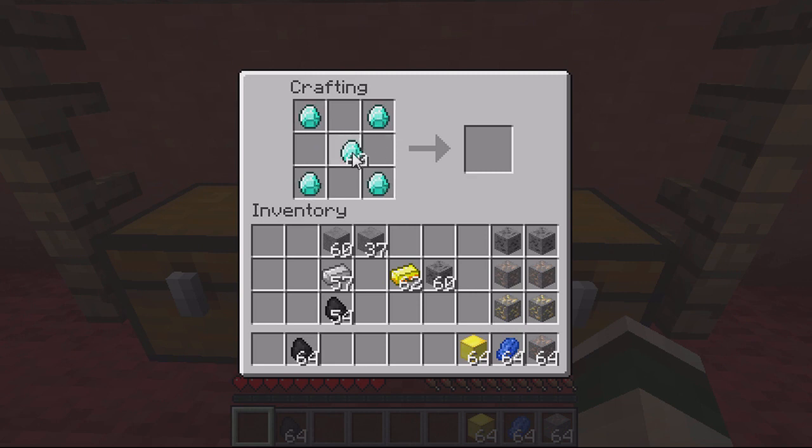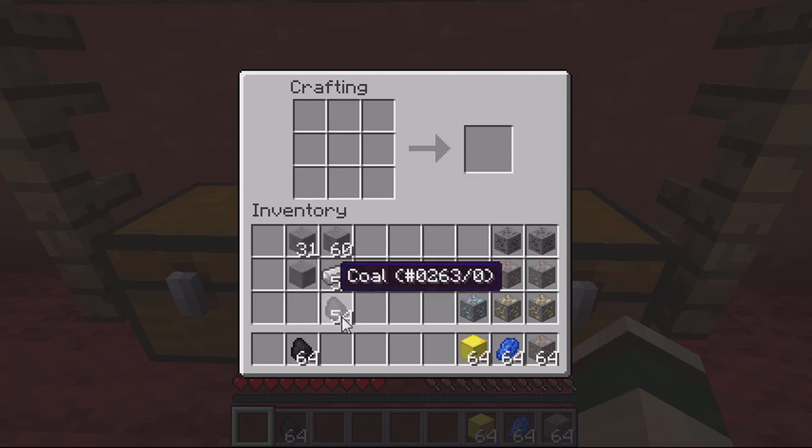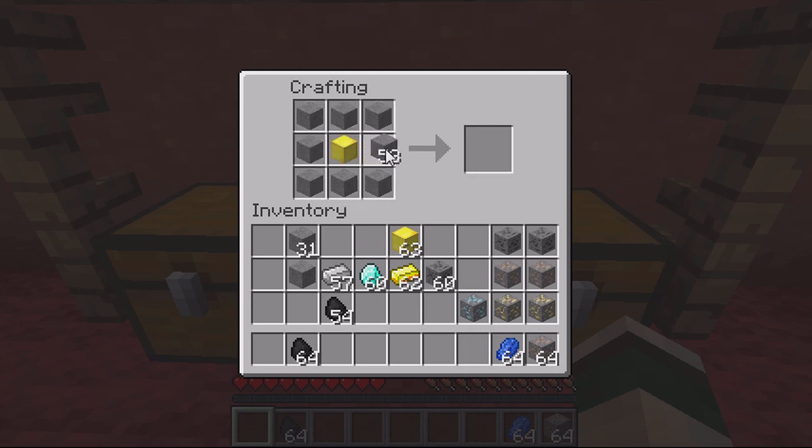For diamond ore, place a diamond in each corner — just four diamonds, no middle this time — and as you can see, that creates a diamond ore. You can also create a diamond ore from a gold block: one gold block in the middle with stone all the way around the outside.